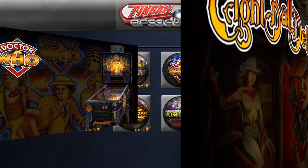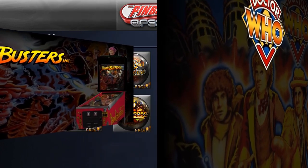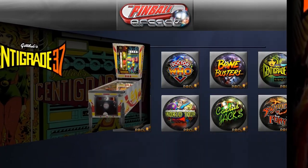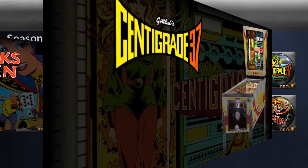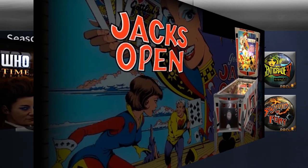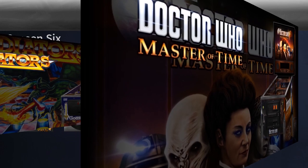Incidentally, Jack's Open and Centigrade 37 were the only two electro-mechanical tables released this season. Season 6 heavily relies on Gottlieb tables — seven of the 12 have the Gottlieb name if you include the Elvin G table — and there's only one Williams table included. Another oddity is the inclusion of a FarSight Studio original table created in the form of the Doctor Who Master of Time table, which is an altered version of the Doctor Who table from Bally.